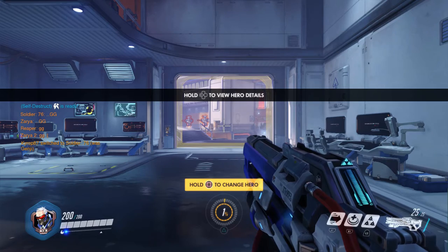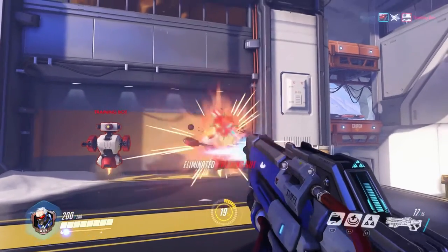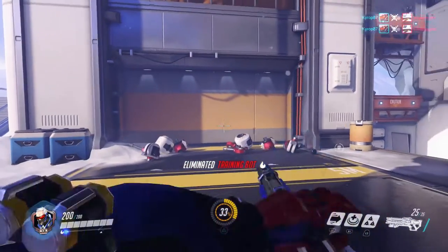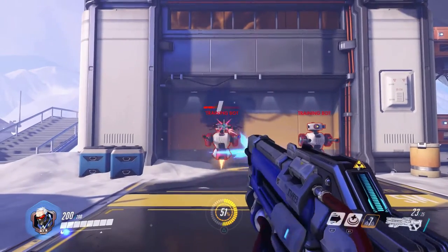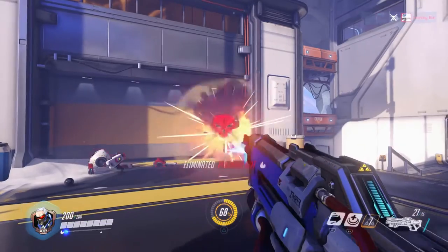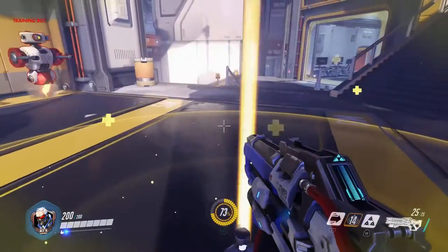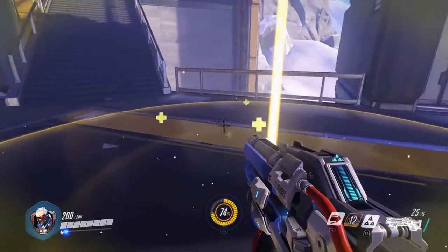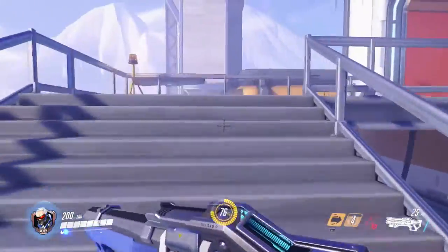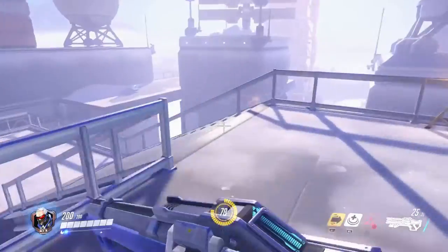This guy is the physical manifestation of the default character. He has an assault rifle where headshots do mean something, a rocket launcher, and a self-heal that heals you and your teammates in the vicinity.